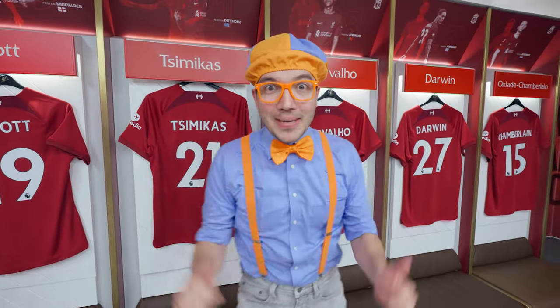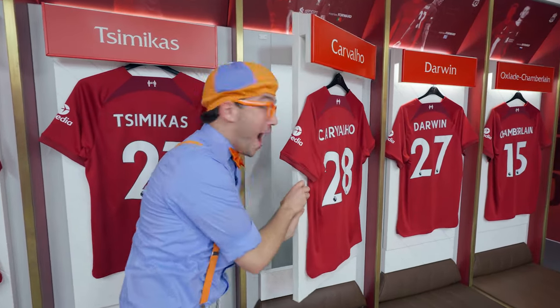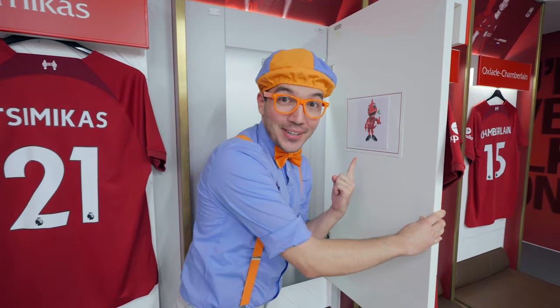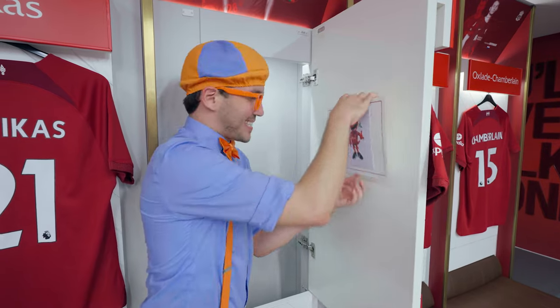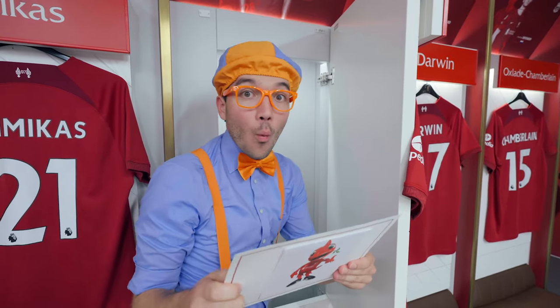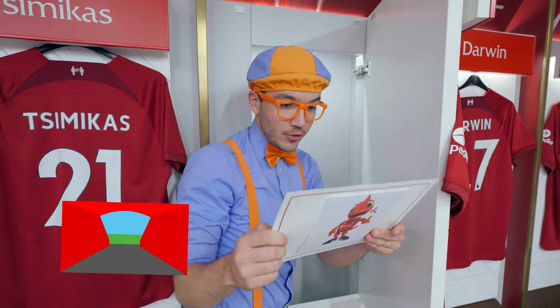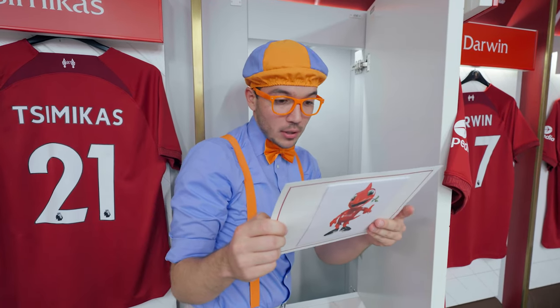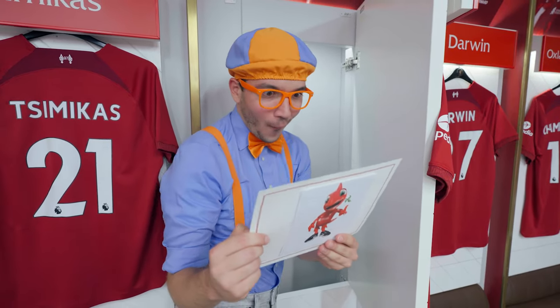Maybe we can find a clue inside of a locker! Check it out — we found another clue! Hi, Mighty Red! Let's see what the letter says. 'Well done, Blippi! A walk through a tunnel will lead you to the pitch! It's time to learn some mascot moves!' From Mighty Red.